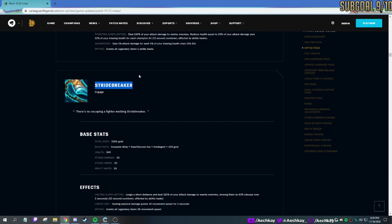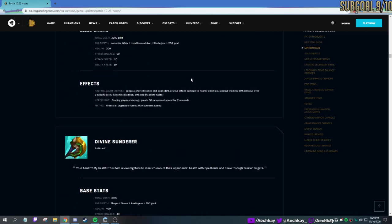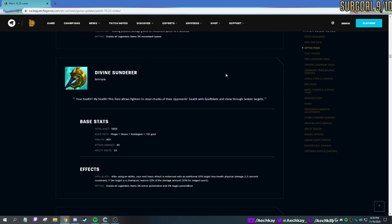Don't just dismiss it — play with the items. Hop into normals, play some Stridebreaker Garen or Stridebreaker Hecarim, Stridebreaker Jinx.